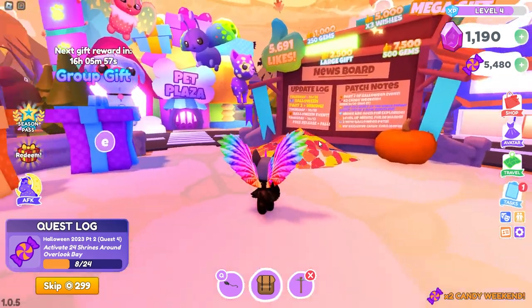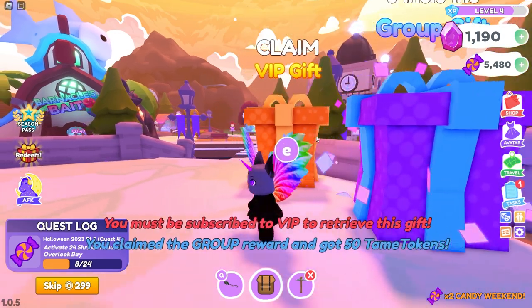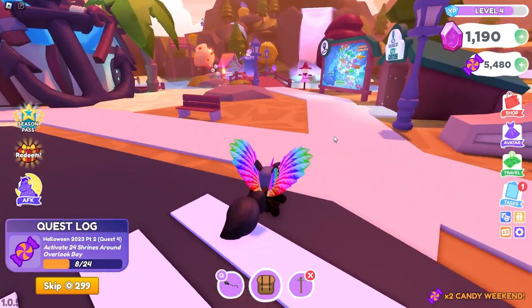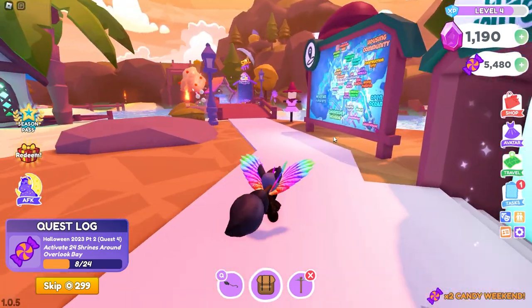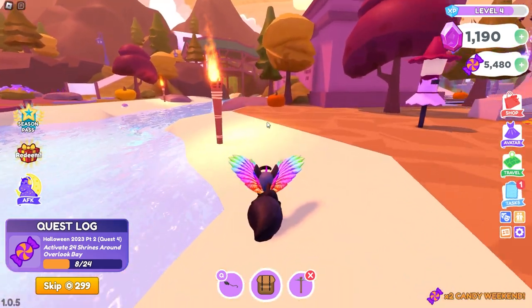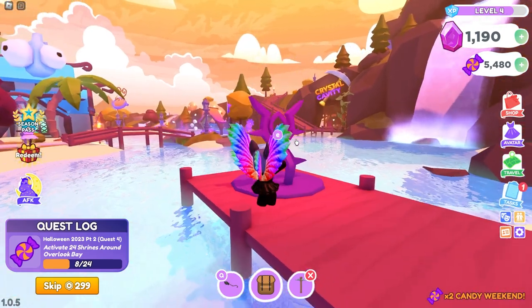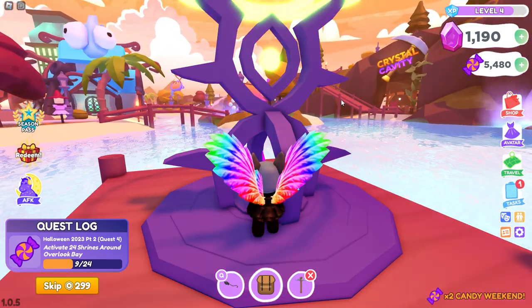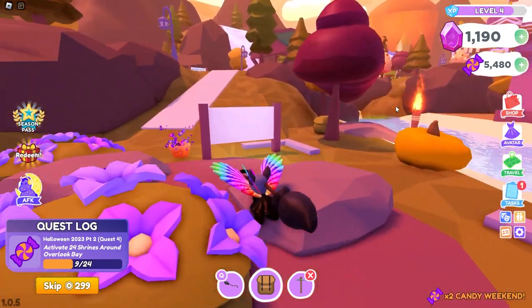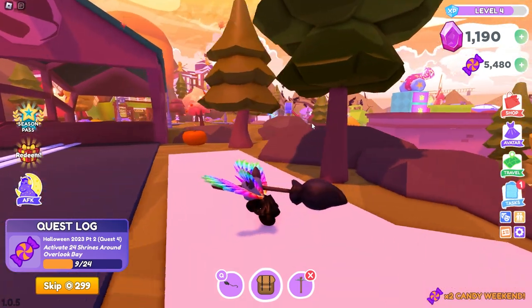It looks like we found all of them in the mining area, so let's go to the town. We're starting in the middle of the city and I'm going to collect my rewards first because I'm trying to get richer. Now let's go where the wishing well is at. I already see one on this boardwalk all the way over here, so let's go ahead and turn this one on.